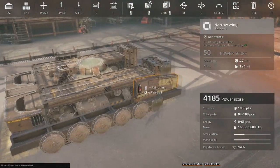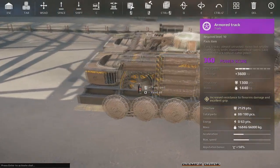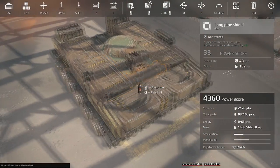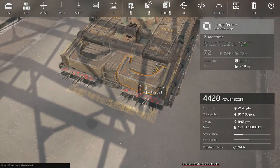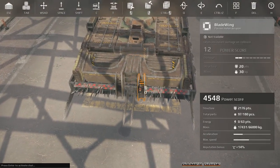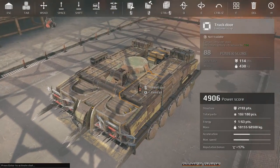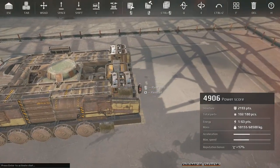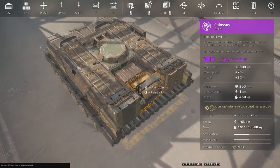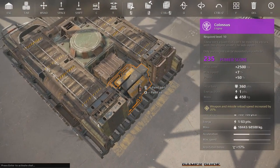On the side we're using half-wall panels, quarter wall panels, and some of the Avia sloping narrow wing pieces - pretty much whatever we had at the time to cover up the tracks. On the front too, just protecting the tracks all together to make it harder for enemies to see how we're moving. On the front we're adding all kinds of blade wings, different bumper guards, and a couple cosmetics just for fun. Now on the back we're adding a big engine, which adds a lot more pickup.